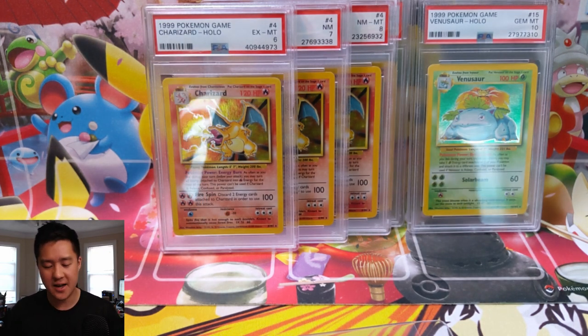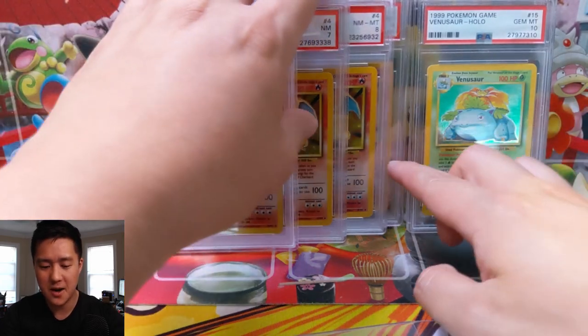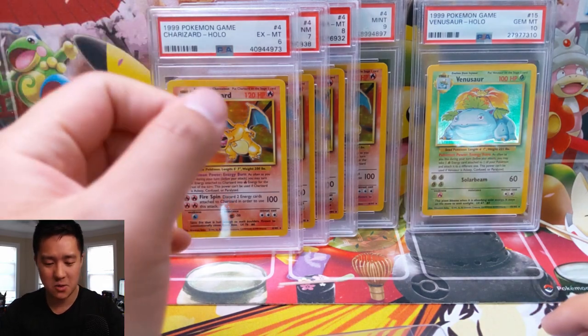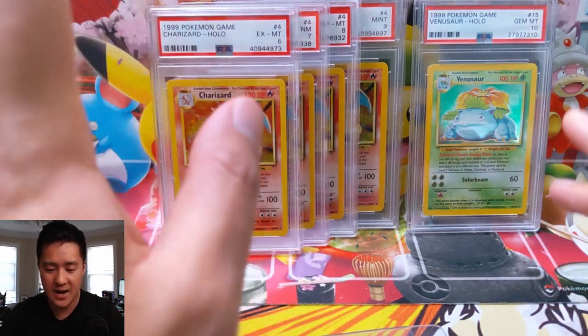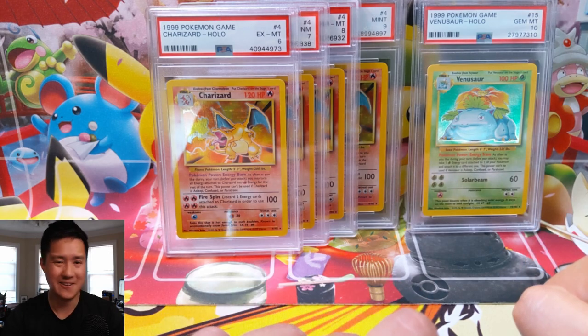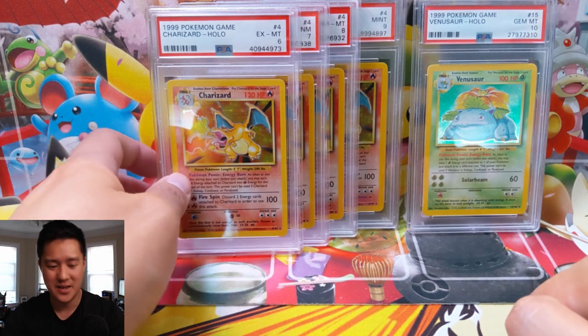We're going to switch back and try to figure out together what makes a PSA card a 10 versus a 9. I do have some cards — I do not have a PSA 10 Charizard, that's kind of the goal of this video. So we're going to compare a 6 to a 9, and we also have a PSA 10 Venusaur to try to figure out what is the secret sauce to make that PSA 10.